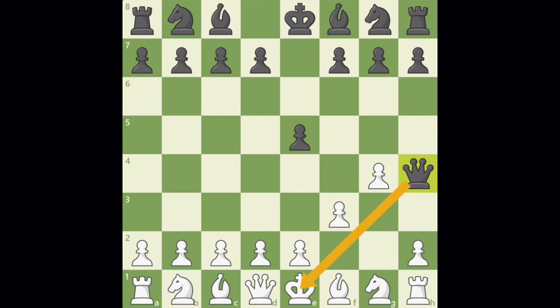Notice that the White King cannot move, there's no way to block the check, and you can't capture the checking piece. So after just two moves, the game is already over — it's time to start a new game.